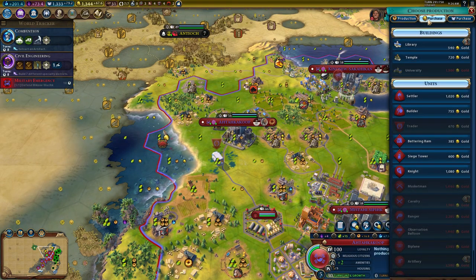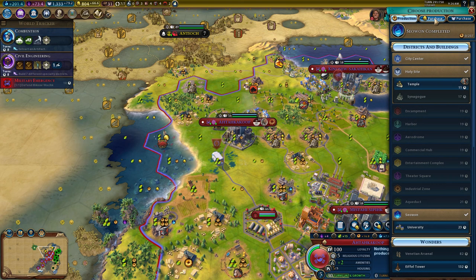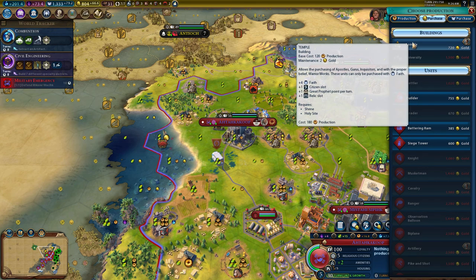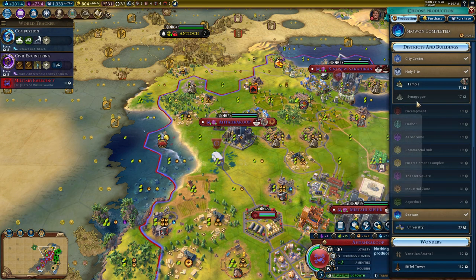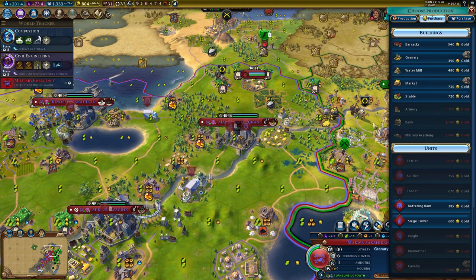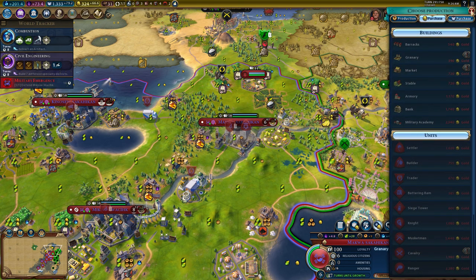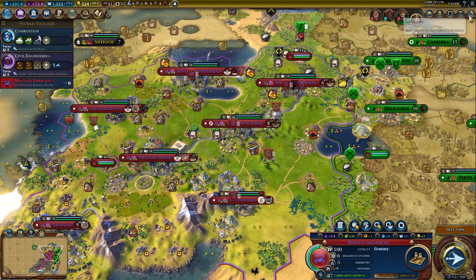Let's just purchase your library. And we could purchase this temple, but I don't want to do that. I do want to grab your university. I wanted to purchase your water mill. Ten turns on that military emergency. We've got a lot of turns left on this era.